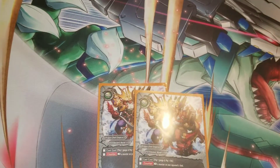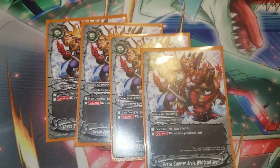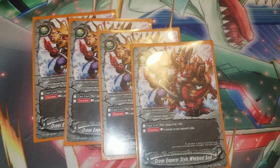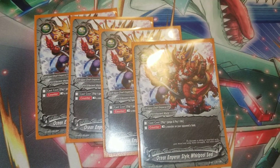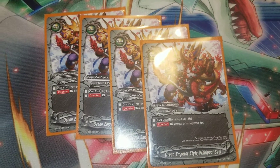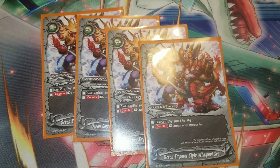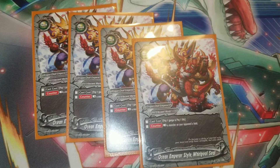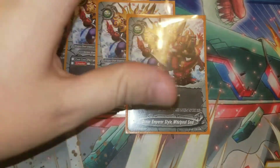Then we run four of the best spell for Ancient World, especially in the new meta now with Prisms and Thunder Empire and Ball Soleil. Pay gauge, pay life, rest a monster. This is now probably a four-of staple in any Ancient World deck with the new meta. I got this every hand and played it every chance I could get — it was an amazing card.